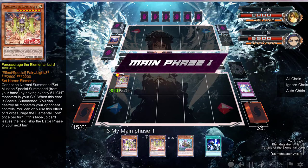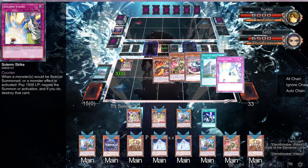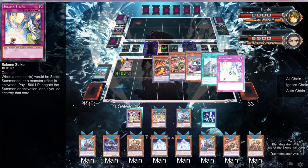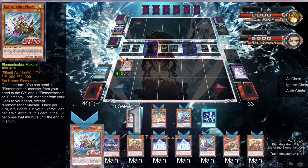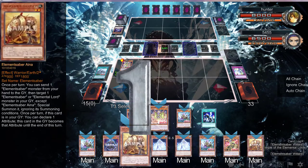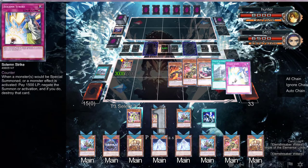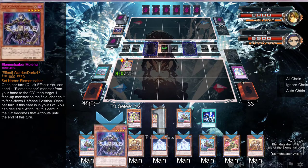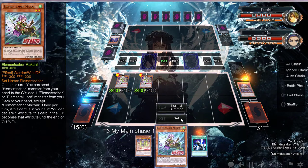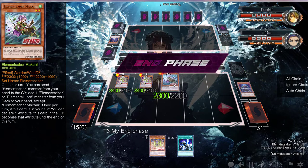You can't do anything, so this game is completely over. We have an Autonomous Action Unit so let's activate it. We have a Light and a Fire, so we can send an Earth, send another card to Earth, and then send a Water — because we don't have Wind or Dark — and Dark, because we have the modern Dark special summon.